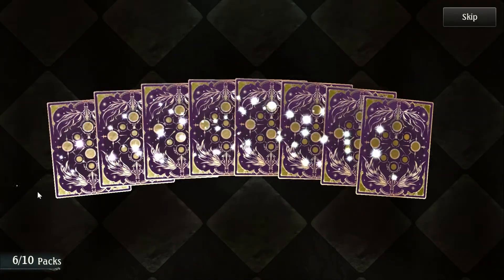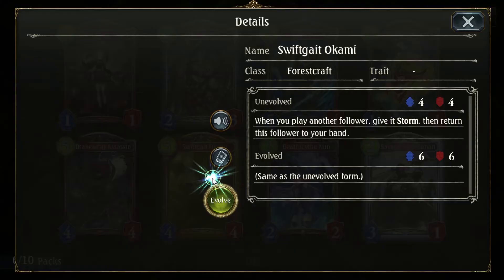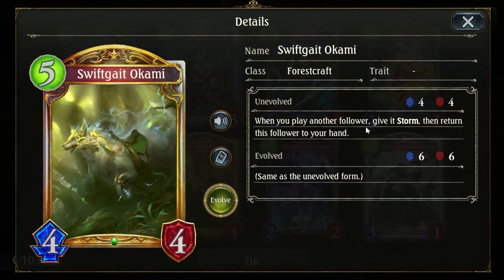Okami: when you play another follower, give it storm, then return this follower to your hand. That's interesting — it's kind of a five cost spell, almost, to give a minion storm. I could see this being fun.